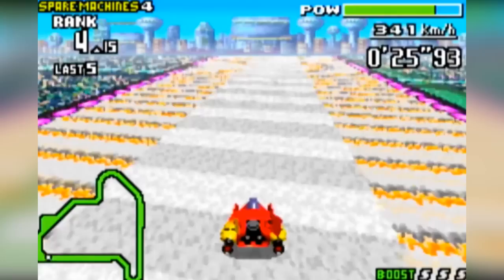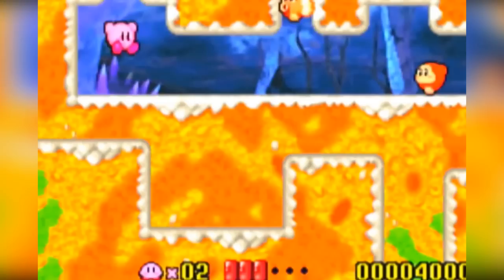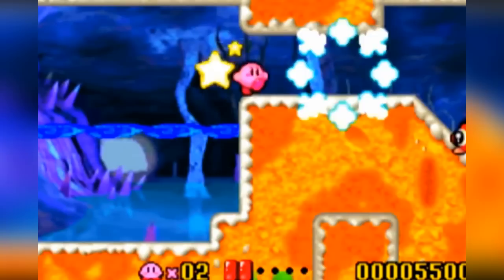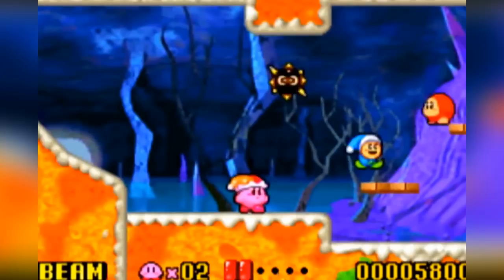Kirby's Nightmare in Dreamland is a 32-bit remake of Kirby's Adventure for the NES, probably the most impressive game that was available on the whole NES system. This is a fun platforming experience which was great to get in portable form, especially with the fantastic new coat of paint. In this game Kirby can inhale various enemies so that he can steal their powers and use them for himself. A wonderful little game.